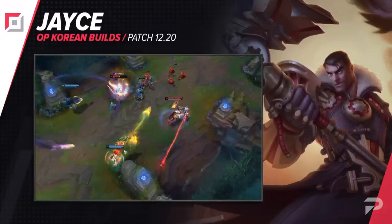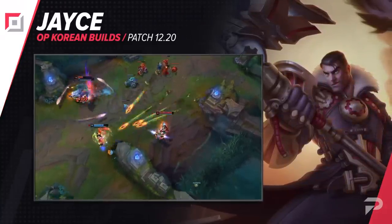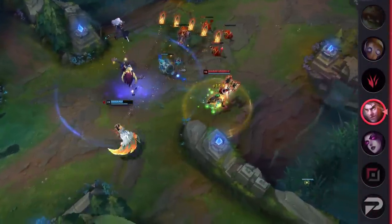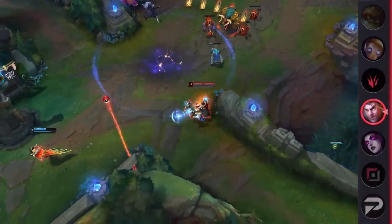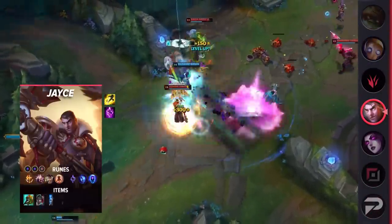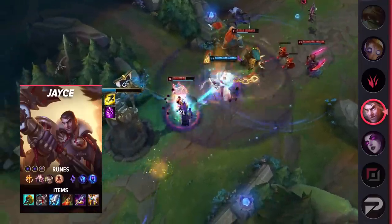Next on the list is Jayce. Given that his buffs have helped make him a bit tankier than before, it's only appropriate that a new build taking advantage of this has been developed. This build provides him with a ton of sustain and also allows him to take on meta tanks head to head. For runes, take Conqueror, Presence of Mind, Legend Alacrity, Last Stand, and Manaflow Band.